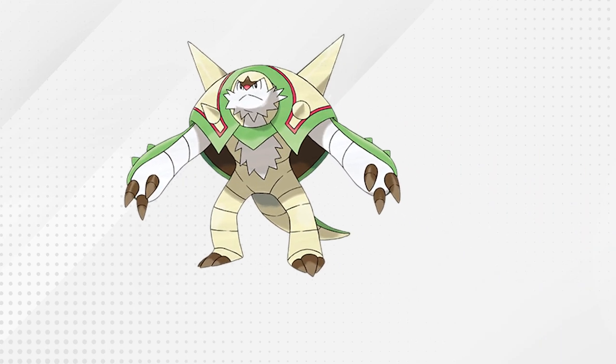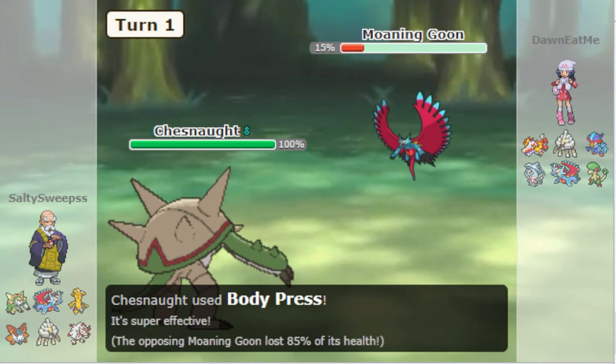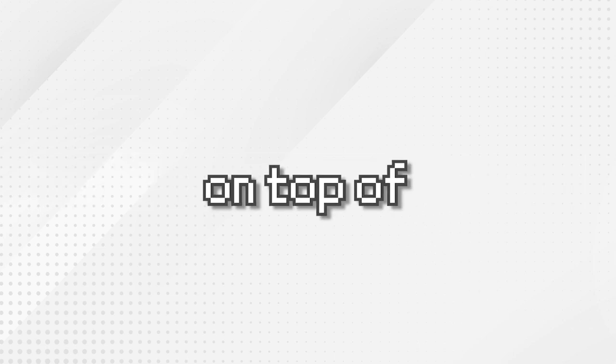In this video, I use Body Press Chestnut. Body Press is the only move in all of Pokemon that uses your defense stat in attack calculations. This move is perfect for Chestnut, as Chestnut has middling attack but great defense. On top of this, Chestnut is a fighting type, so you get same type attack bonus on Body Press.